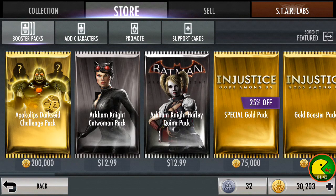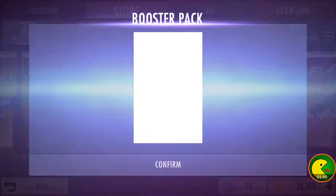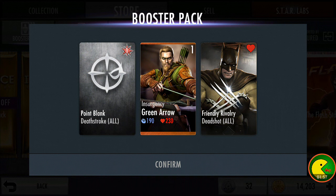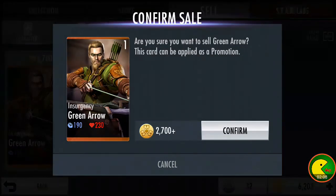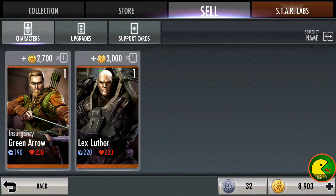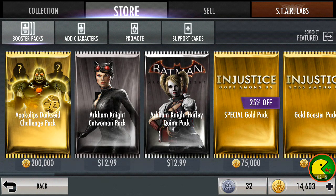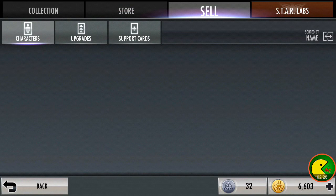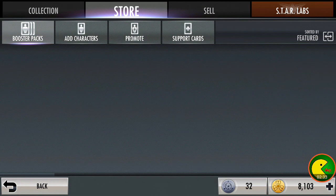So we're going to buy a couple more bronze booster packs because we obviously can't buy any more silver booster packs. Lex Luthor. Oh my goodness, it's Catman. Okay, we got another Insurgency Green Arrow. And then the last one — another Insurgency Green Arrow. So we've got two Insurgency Green Arrows already, or one already. We're opening a bunch of booster packs — too many booster packs.